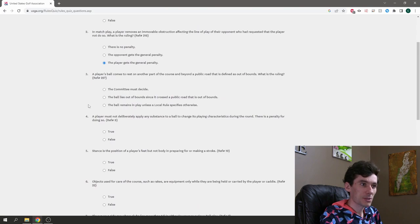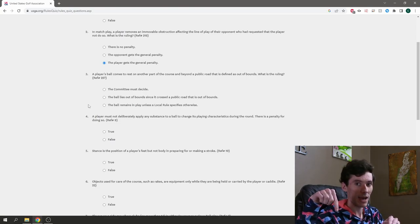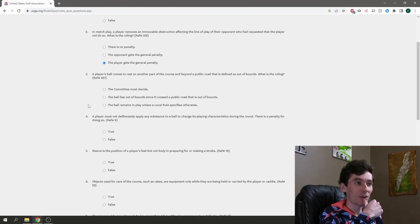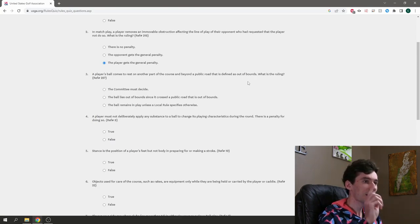A player's ball comes to rest on another part of the course beyond a public road that is defined as out of bounds. What is the ruling? It sounds like the road divides the course but it horseshoes back — the ball cleared the out-of-bounds stake and landed on the course again on the other side. Our options are: the committee must decide, the ball lies out of bounds, or the ball remains in play unless a local rule specifies otherwise. I'm going with the last one — it's not resting out of bounds currently, and out of bounds doesn't extend indefinitely past the stakes.